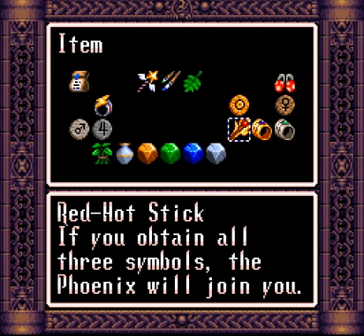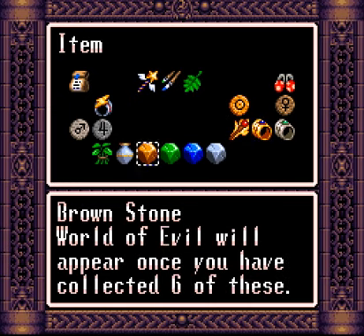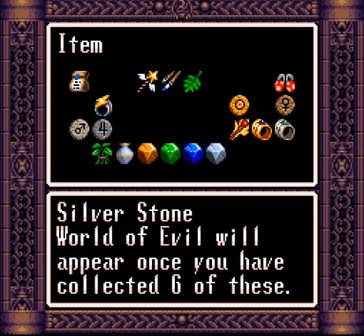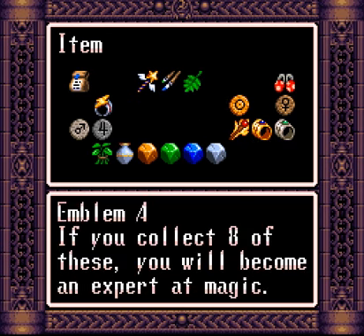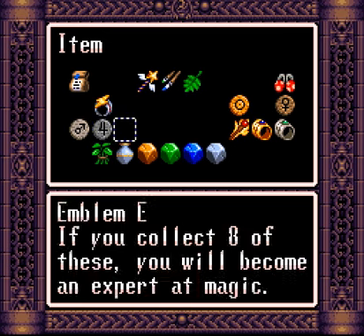So let's have a little status report here. We have one out of three for the phoenix, four out of eight of the emblems, and four out of six of the stones. Any other items that are supposed to sit here are either ones we already had and have been used up, or ones we need to get still. Another stone here, another stone here, something here, two phoenix items here. More rings here - we'll find out later what all goes there.